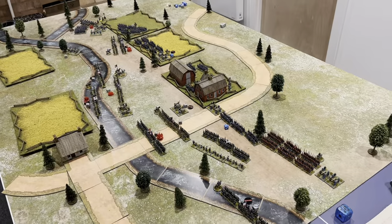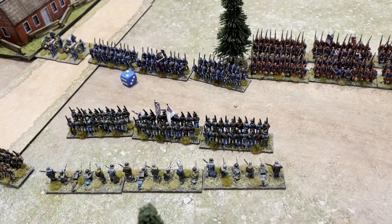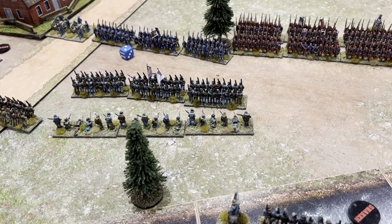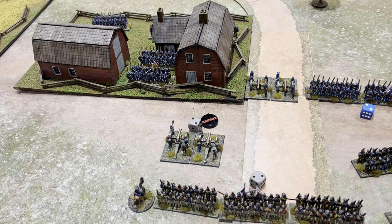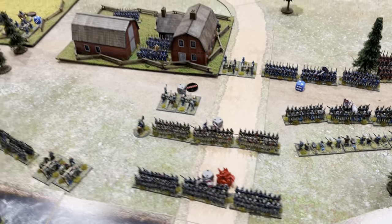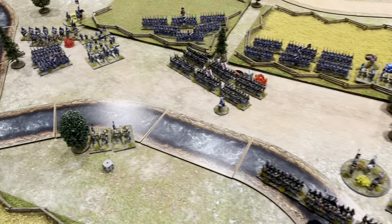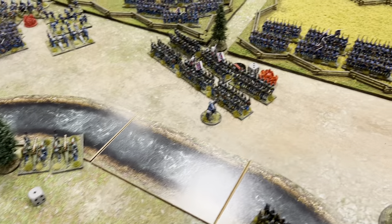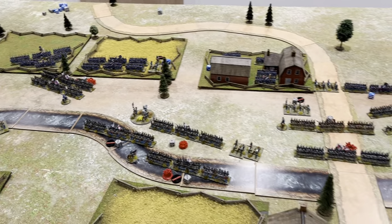End of Confederate turn five movement. On the right, Oates's skirmishers moved back to free up the front regiment, but Colonel Oates failed his order to charge. Wilson's battered brigade managed to limber the artillery and rallied off a casualty removing shaken status, but the brigade is still badly beaten up. Boa's brigade in the center is retiring defeated. On the left, poor Colonel Evans — facing the entire Union right flank — again failed to get his rear unit into a firing line. Things look bleak for the Confederates.